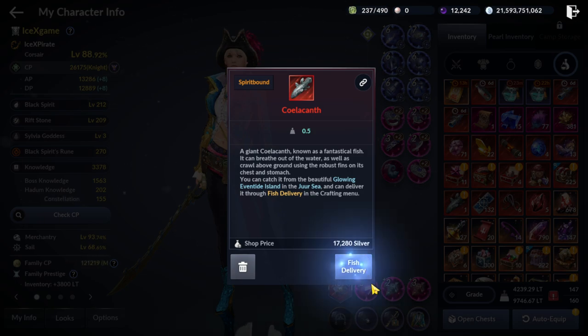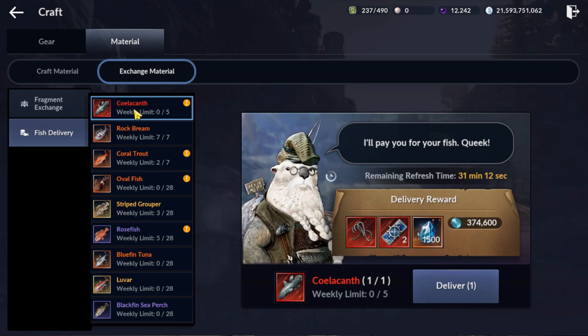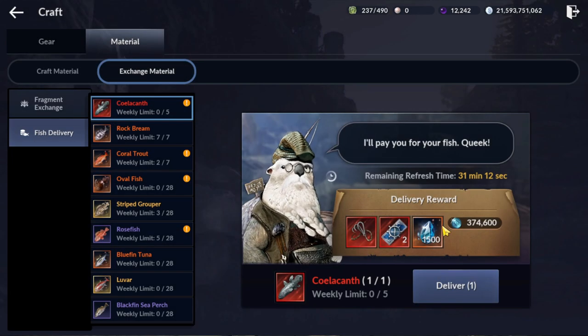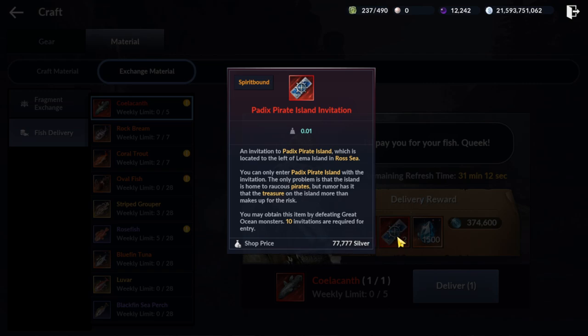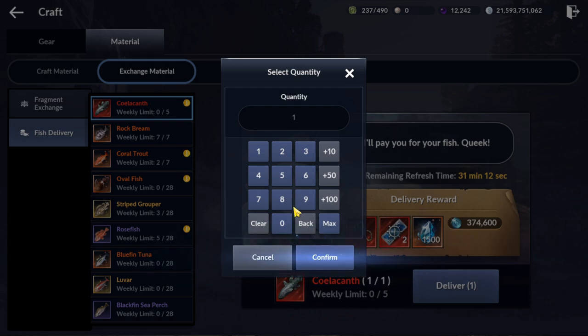What can we do with this redfish? You can see it sells for around 17k. You can also do fish delivery — the delivery reward connects to increase your attack and other stats. The pirate island can get more rewards, and this one unlocks a new dungeon.